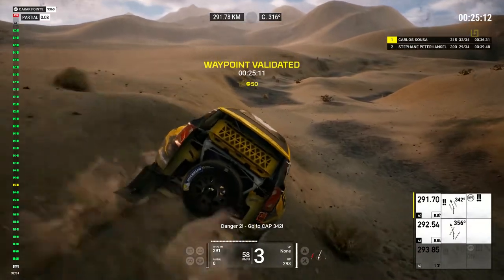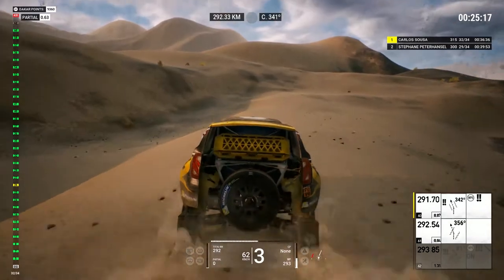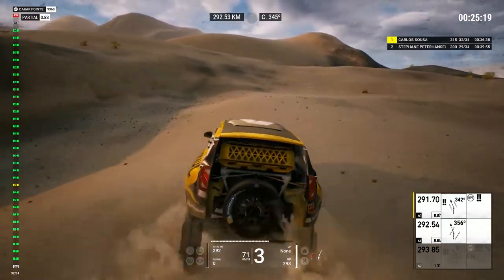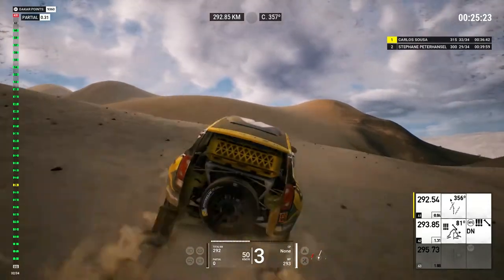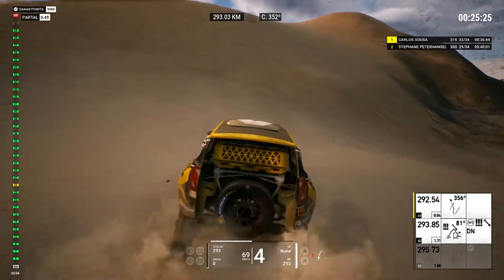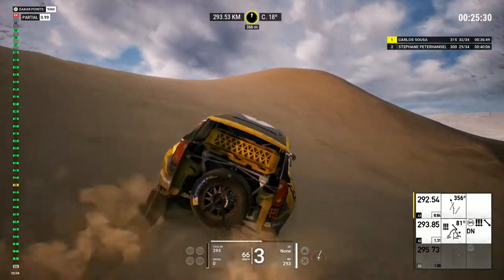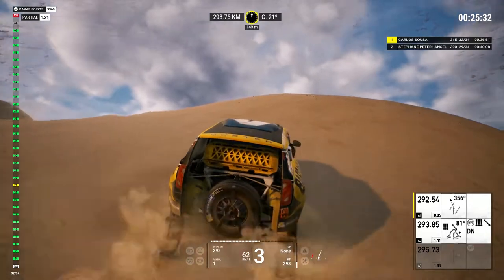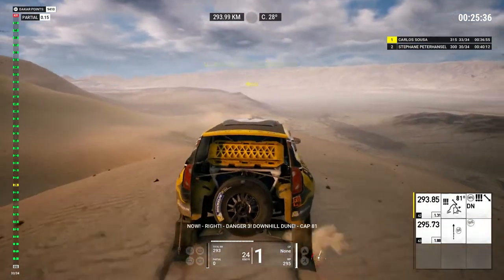Danger 2, go to cap 340. 500, cap 356. Adjust to cap 356. 500, danger 3, downhill dunes. Now right, danger 3, downhill dunes, cap 81.